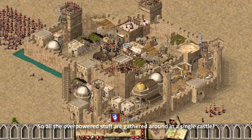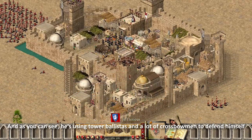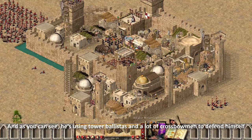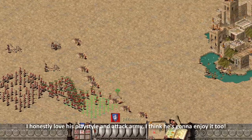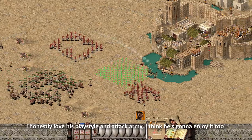He basically uses religion, ale, bread production, mace production, and bow production — so all the overpowered stuff is gathered in a single castle. As you can see, he's using tower ballistas and a lot of crossbowmen and archers to defend himself.